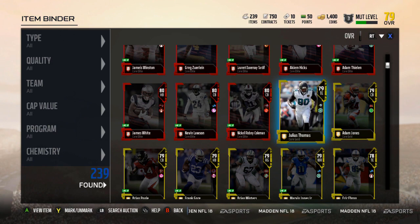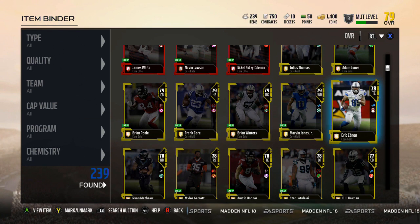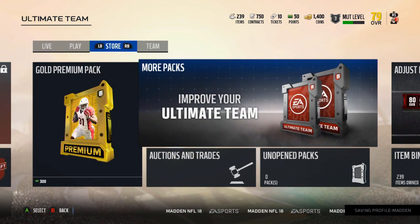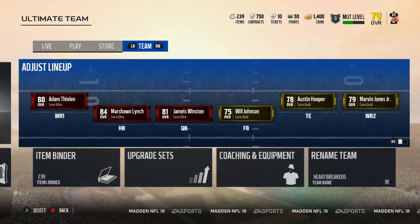But we did pull some 79s — Julius Thomas, Adam Jones, Eric Ebron. Not a bad pull. This pack opening was definitely not nearly as good as the last one. But I can't complain — Vontae Davis is gonna be nice in the lineup.